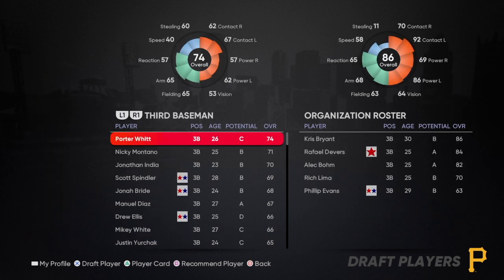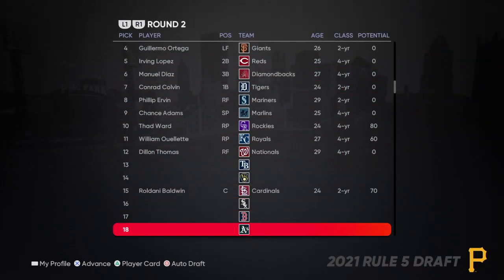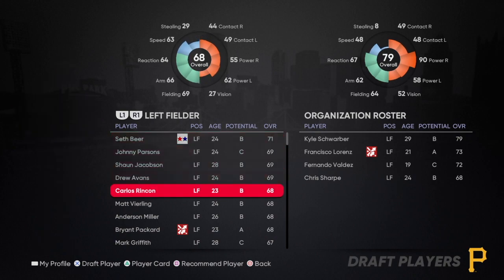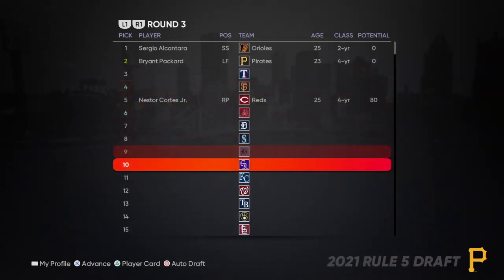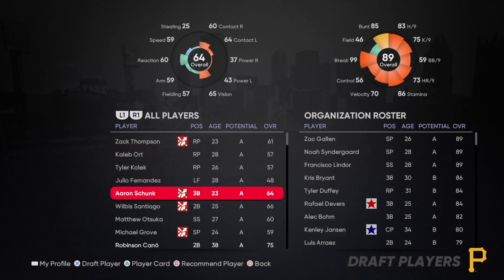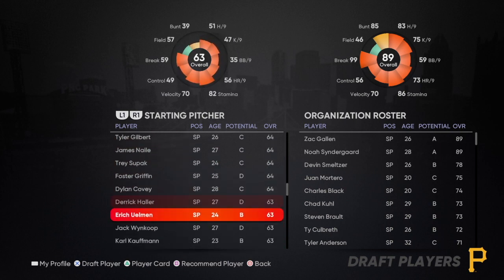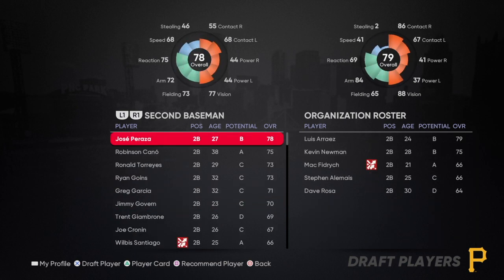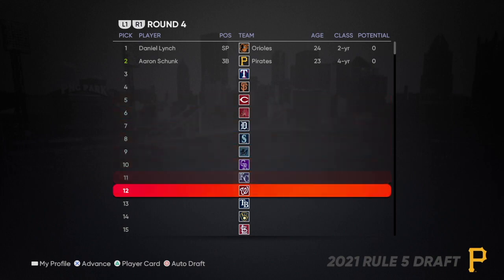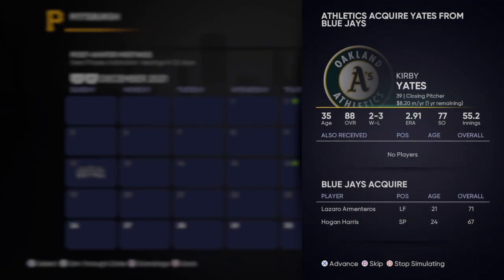Looking for top prospects like KJ Harrison that I can use as trade pieces. Lorenz is still available — this kid is an A prospect so I'm probably going to do one more pick if I can. Just trying to find guys semi-close to the majors with that blue chip prospect symbol. Let's take this third baseman. That's it for the Rule 5 Draft — now I'm going to sim the offseason.